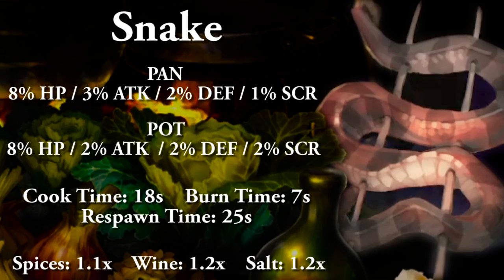The snake cooked in a pan will net you 8% HP, 3% attack, 2% defense, and 1% to score. Cooking in a pot will net you 8% HP, 2% attack and defense, and 2% to score. Full cooking time 18 seconds, burn time 7 seconds, and respawn time 25 seconds. With condiments: salt and wine are both 1.2x, and spices are 1.1x, capping out at 1.5.